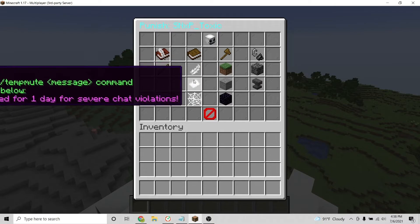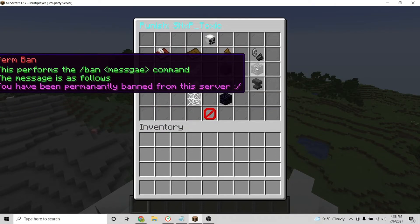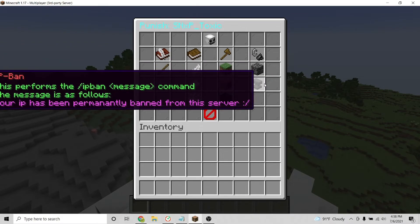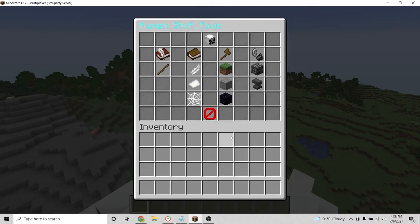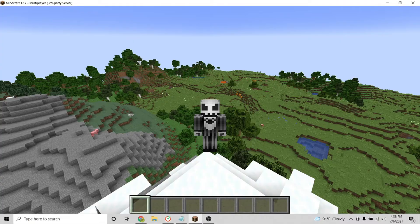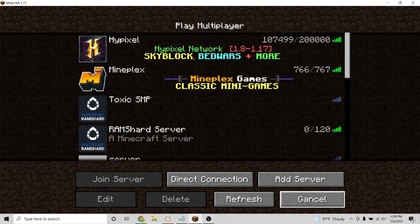Here is where you can access all the punishments. You can do things like warn a player, perm-ban a player, temp-mute a player, or even IP-ban a player. And that's it for this useful plugin. If you have more questions or want to check out what this plugin page has, I will leave the plugin page link in the description. That is how you can incorporate the PlayerGUI Advanced plugin on your Minecraft server.